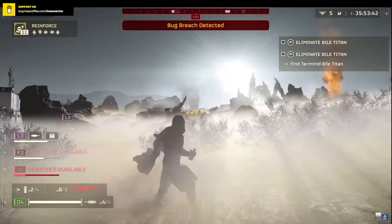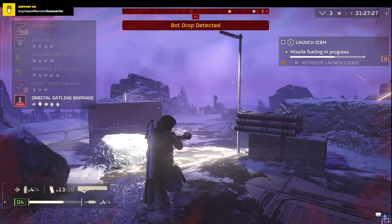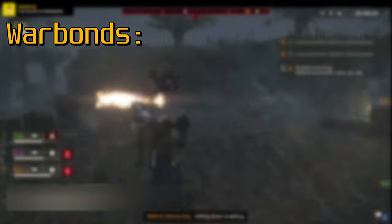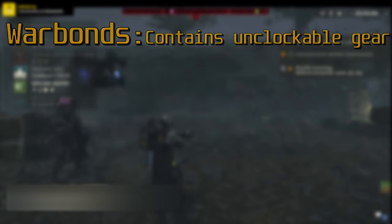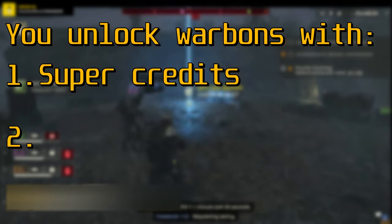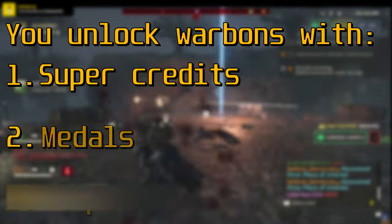All you need are Super Credits and Medals. In simple words, there are War Bonds, there is gear in these War Bonds, and the ingredients you will need to unlock those are Super Credits and Medals that you find or earn through completing missions.